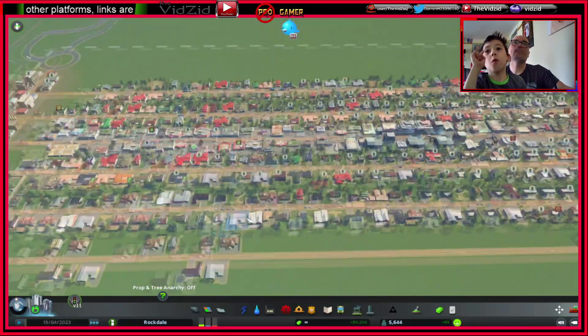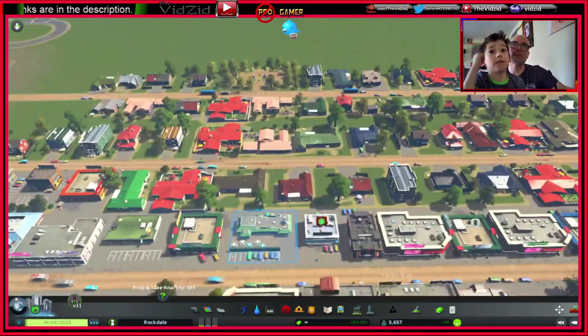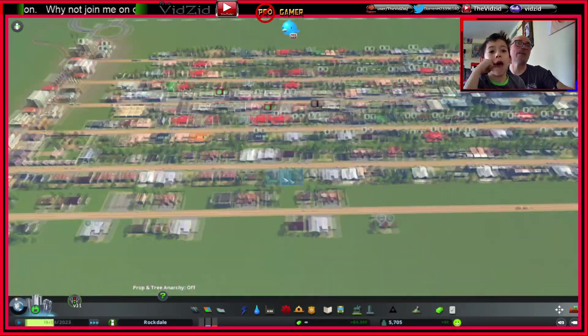I just saw a water symbol. I know there's some red ones over here. That one says 'not enough customers' — well, that'll come with time, don't panic.